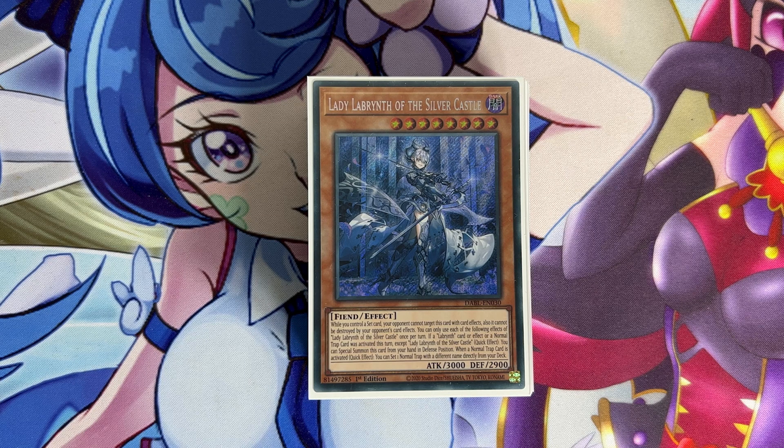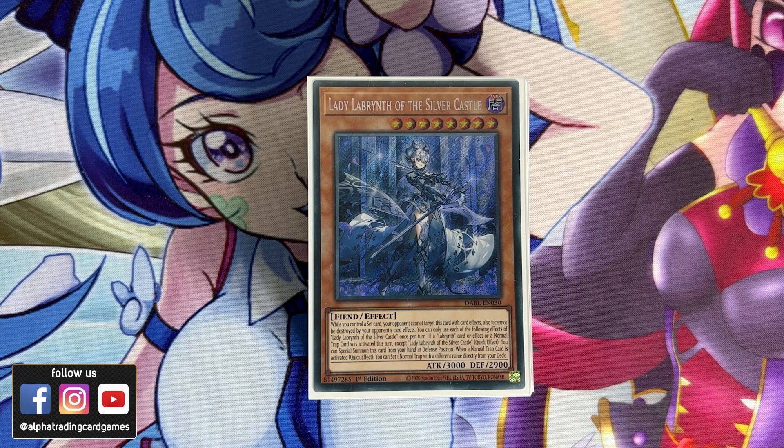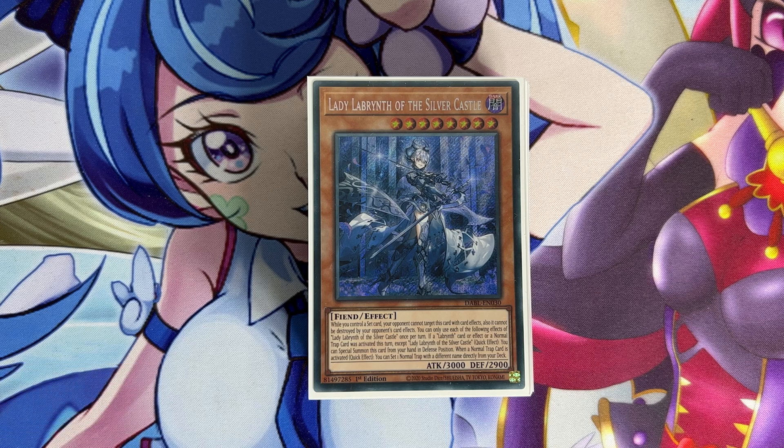Welcome back to Yu-Gi-Oh Deck of the Day. Today we are updating Labyrinth with the release of Photon Hypernova. We did get a really good new card for the deck and now I feel like the deck can become a really good tier 2 strategy, potentially even tier 1 once we get a ban list. This deck is basically the replacement of Eldlich — it can do what Eldlich did but more consistently and more powerfully.